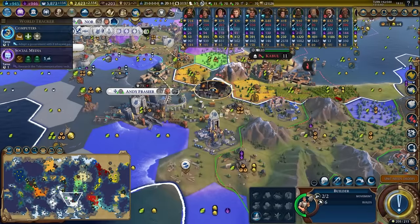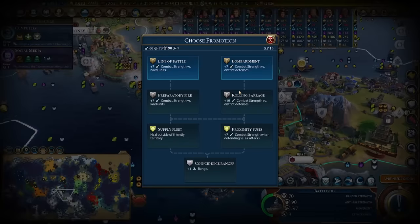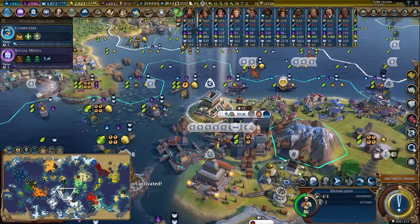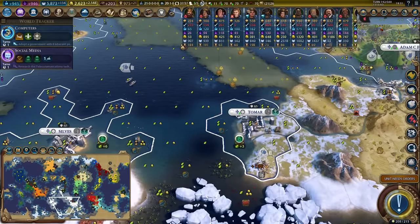The builder can get to the spaceport in two turns with this extra chunk of railroad. Insta-create a battleship — this battleship has a promotion, bombardment. Level it up next turn. Just getting rid of those great admirals — honestly I don't need them, they are surplus to requirements.